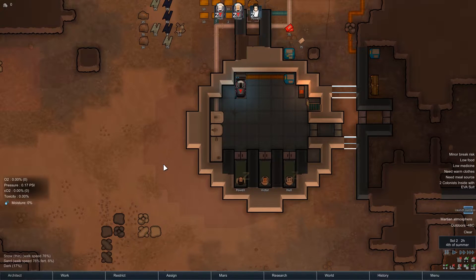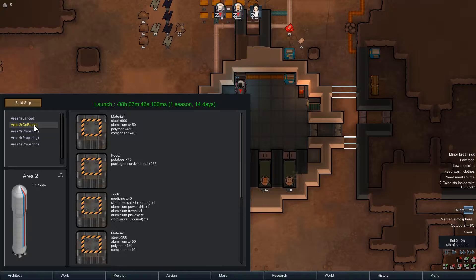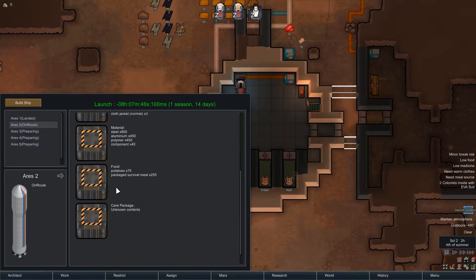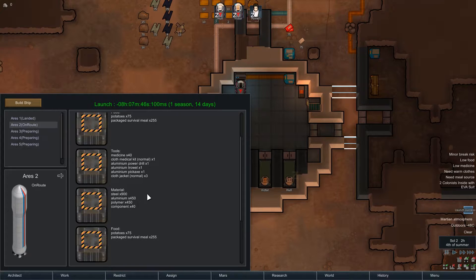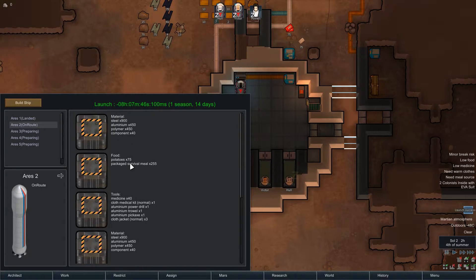I haven't really got an awful lot of stuff — I've only got a total of four ships on the way. My second ship is a supply run: I'm getting food in one, materials in another, clothes and pickaxes, more food, and also components. So you can actually get them to send you components rather than manufacturing them yourself.